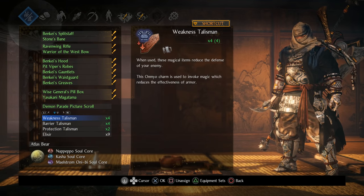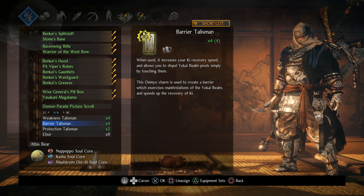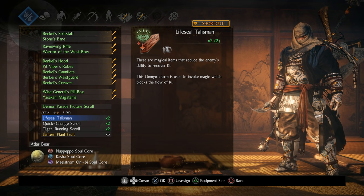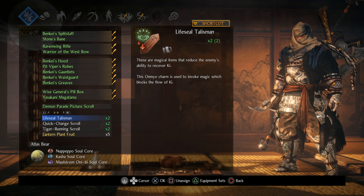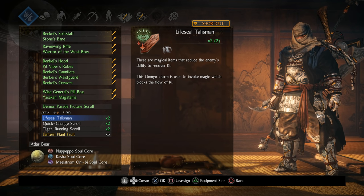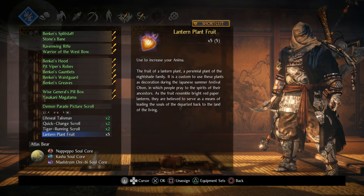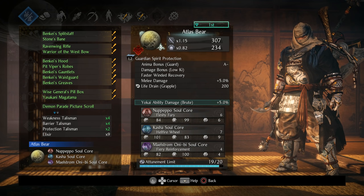Our holy trinity for Onmyo is Protection, Barrier, and Weakness - both super helpful for breaking into Dream of the Demon. Barrier means we're going to be bottoming out our key and then filling it back up instantly. Beyond that we also have a flex spot. You could run Life Seals, Sloth is always helpful, or Fire Familiar to make it easier to get up Confusion. From the Ninjitsu side of things, Quick Change and Tiger Running, and then I have some Lantern Prude for occasional use.